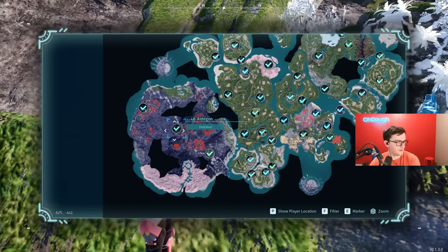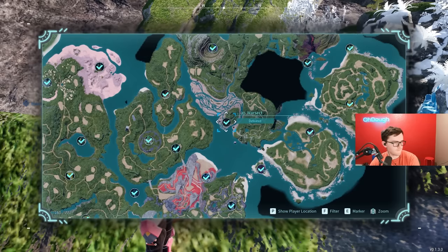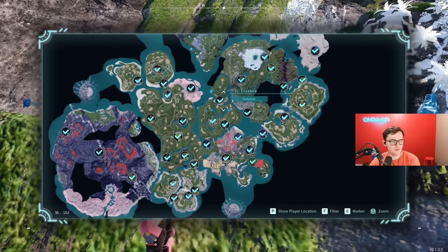Bottom left of the map, we have War Sect, who's near an awesome place to farm Pal Fluids — he drops the Metal Helm Schematic. Elizabeth, middle of the map, drops the Metal Armor Schematic. And Pen King drops the Feathered Hair Band Schematic.